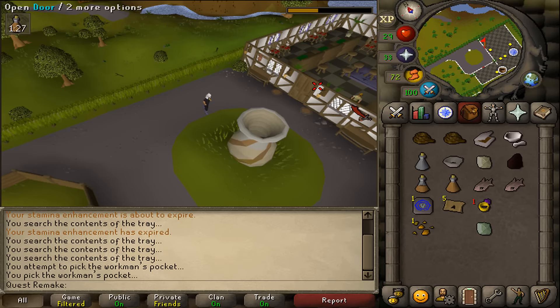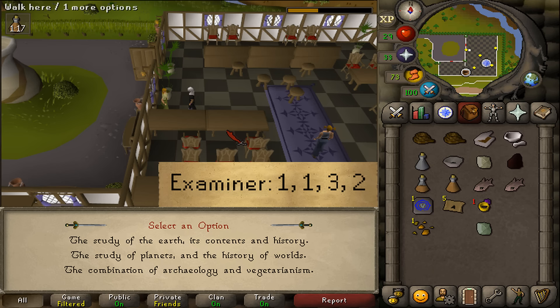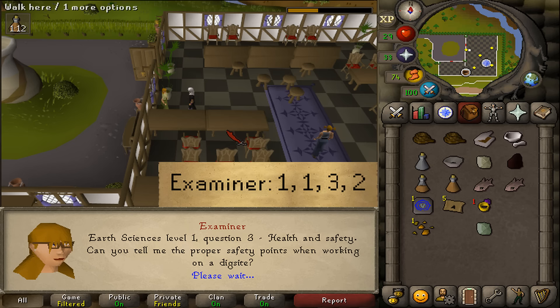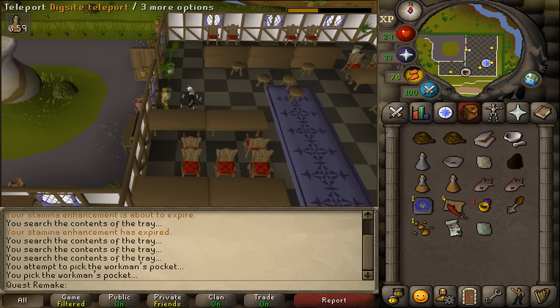Now we have our three answers, so return to the Exam Center. Talk to any examiner and select option one. The answers are one, three, and two. We will get a trowel as well as a Level 1 certificate. Next, teleport to the Dig Site to get the answers for Level 2.